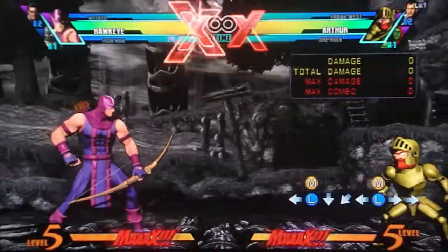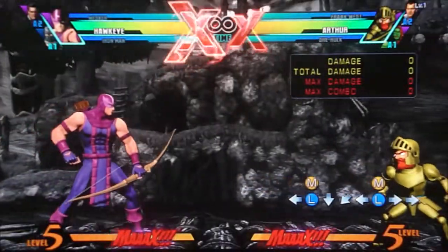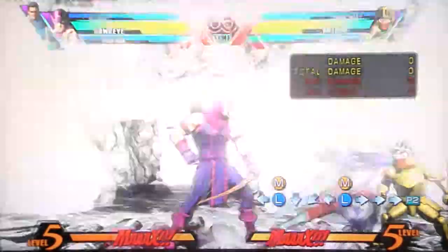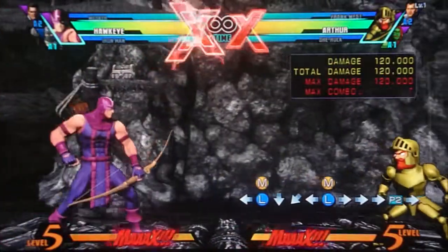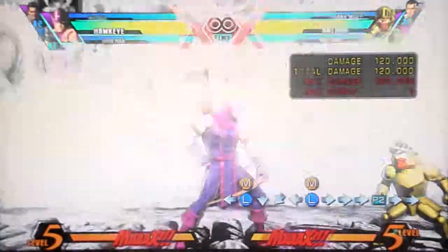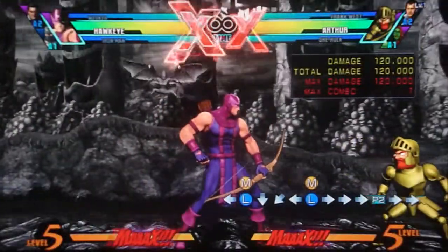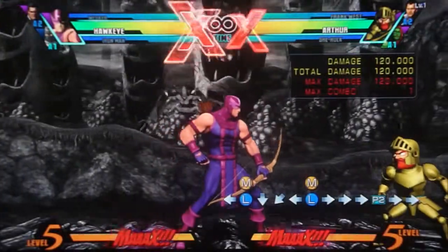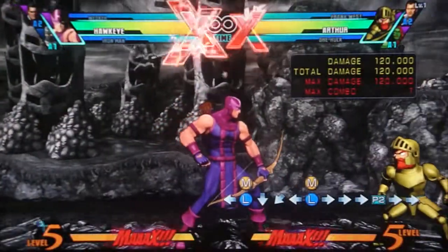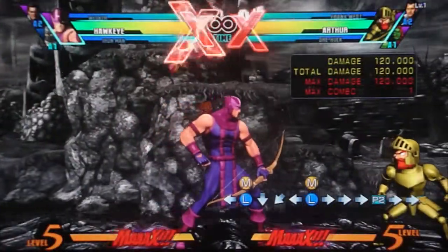As for teams you can build around Hawkeye — he doesn't really need much. You can use a projectile assist to augment his offense, an OTG assist, or a wall bounce assist to extend combos since he doesn't use one himself. But really, he doesn't need a specific assist — it's just whatever makes your preferred playstyle better. If you want to zone with him, a good get-off-me assist like Haggar or Hulk's anti-air would work. He really doesn't need anything specific.